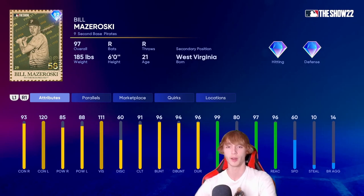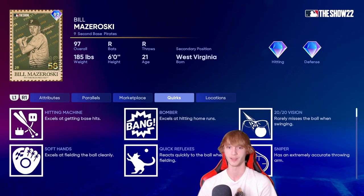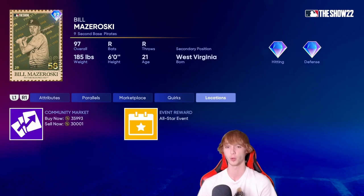Phil Mazeroski is going to be my number 8 spot on the list. There's a lot of things to like about the card, but also a lot of things to not like. He doesn't have any secondary positions, unfortunately, and there are other shortstops and second basemen with higher speed. You're going to have to put him at second base — you can't swap him to shortstop or third base like most guys on this list. But he does have diamond hitting and diamond defense, which is great. 60 speed isn't anything too terrible, but there are faster guys. 93 contact right, 120 contact left, 85 power right, and 88 power left — pretty solid across the board with not really a weakness. He has a couple of nice quirks, but he's also kind of expensive at 30,000 stubs, so there are stronger options on this list.